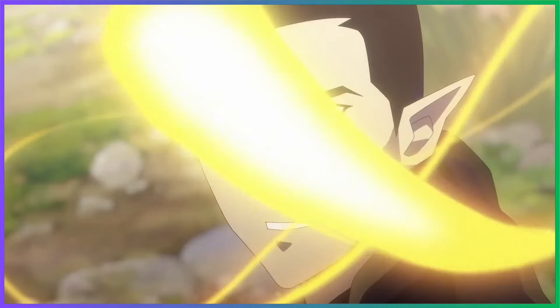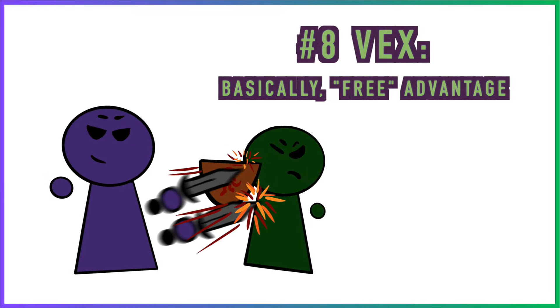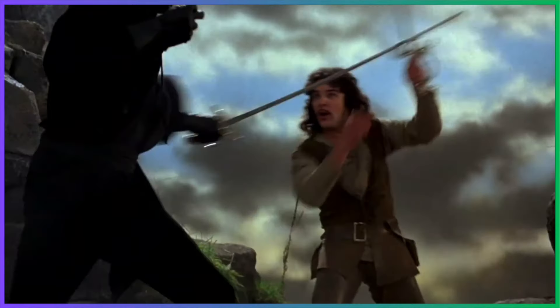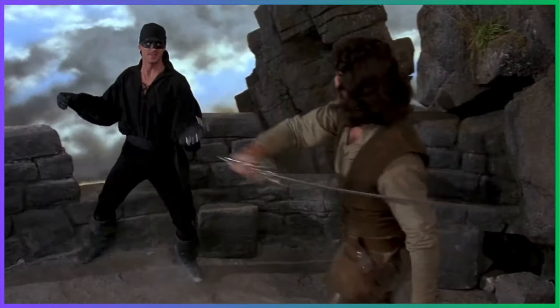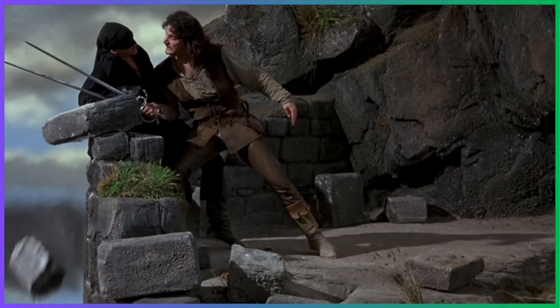Lastly, we have Vax — I mean Vex — I mean the Vex Mastery. Hit a bad guy with your shortsword and gain advantage on your next attack roll made before the end of your next turn. Obviously, everybody loves advantage, but the rogue will really appreciate this synergy.